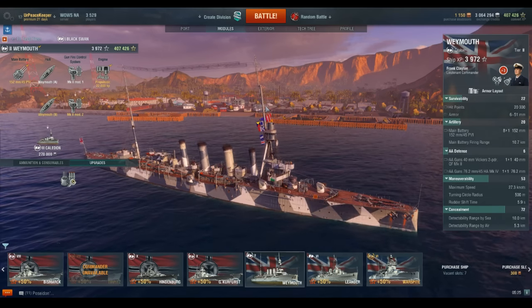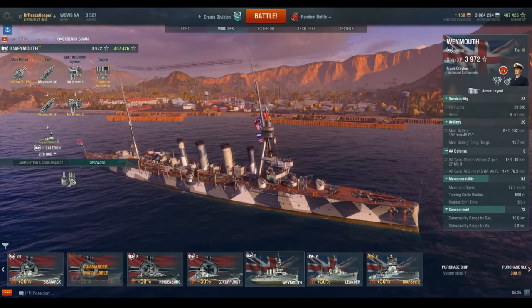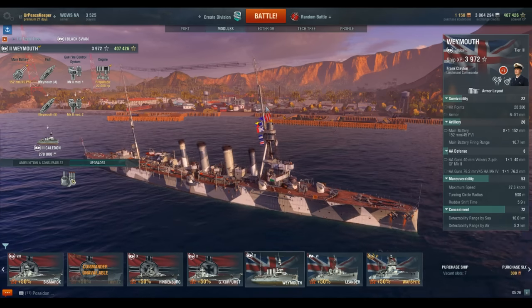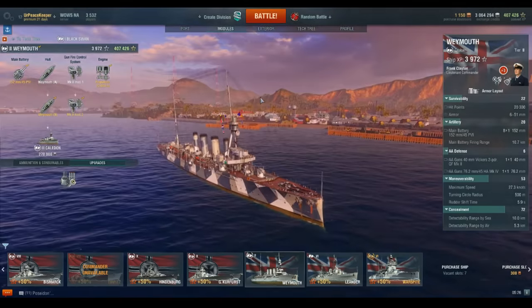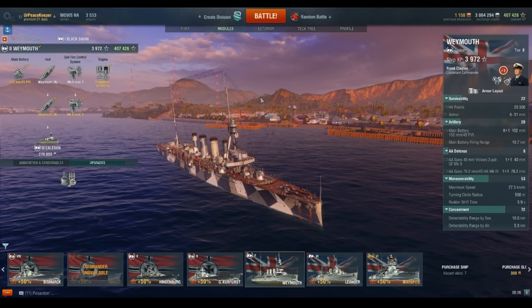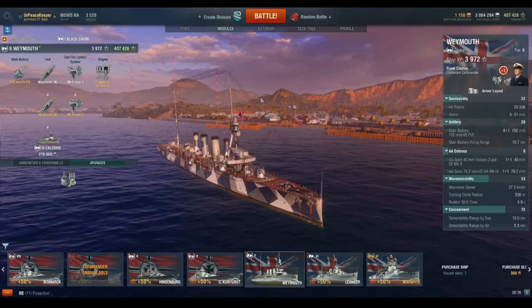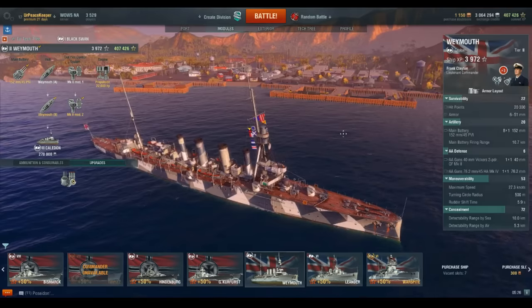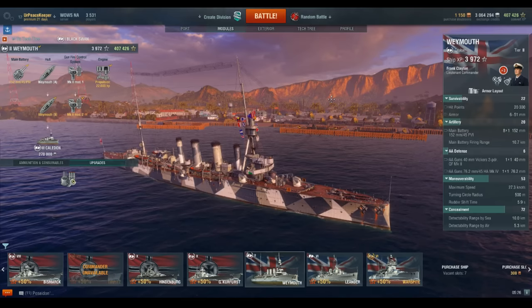The Weymouth Class was ordered under the 1909-1910 program and was built in 1910. The Weymouth Class is a subclass of the Town Class Light Cruisers — not to be confused with the other Town Class of Royal Navy Cruisers. And to add insult to injury, she was actually a product-improved Bristol class of Town Class Cruisers. So she was a subclass of a subclass of a regular class of light cruisers.